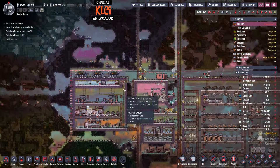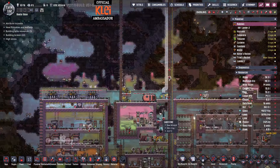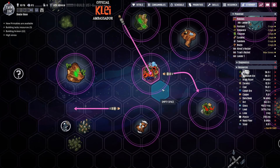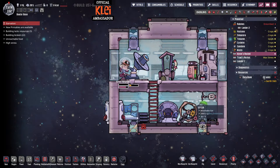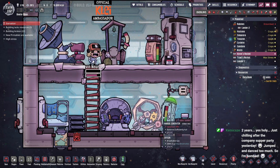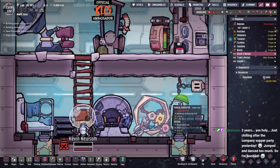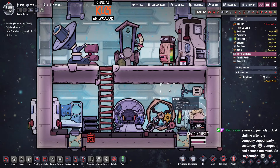Siddharth is on it as always. Making a lot of power up here. The steel's ticking up, which is good. But we will have to pay close attention to our lander one. Poor Kevin is starving. This thing is bugging out. Stealing after the company supper party - I'm just doing so much.